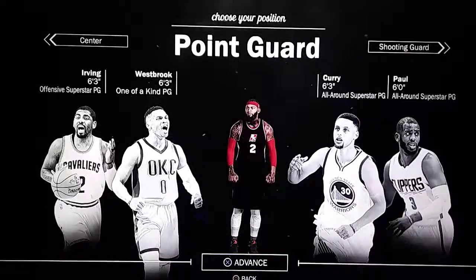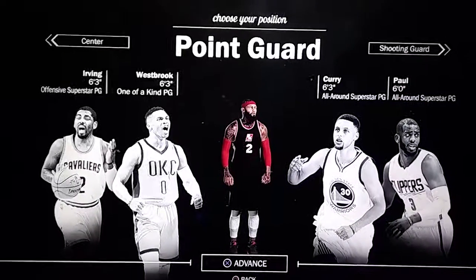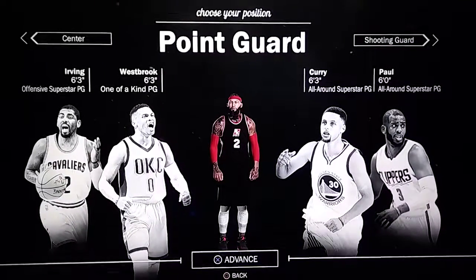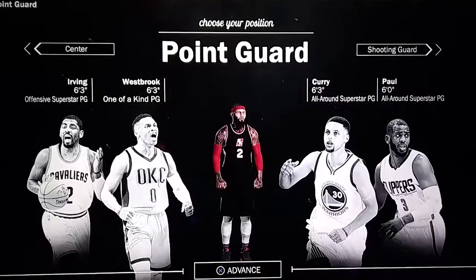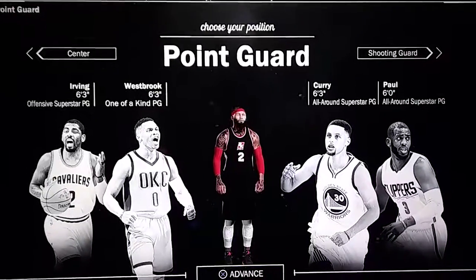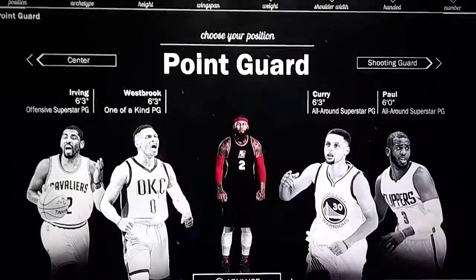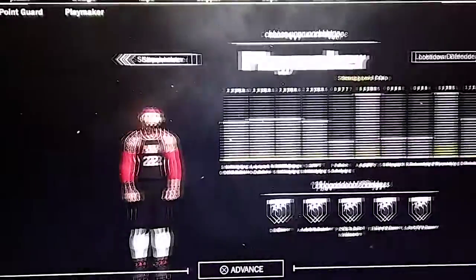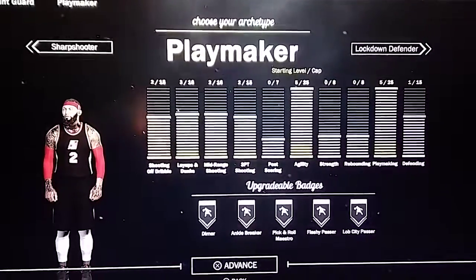I'm going to show you the best build that's going to give you the dribble moves and let you do everything you'd normally do with your archetype when you build a point guard sharpshooter at its best. First, you're going to pick a point guard, then go to sharpshooter.